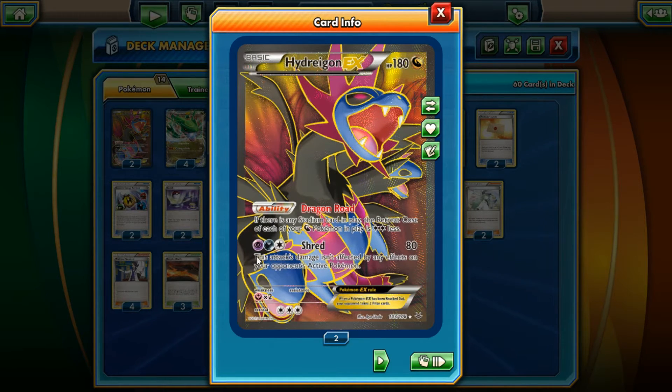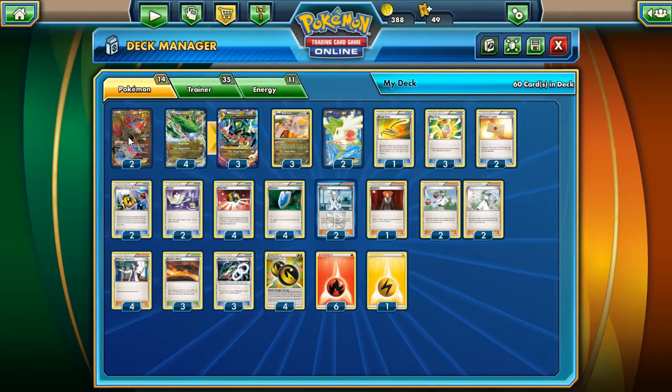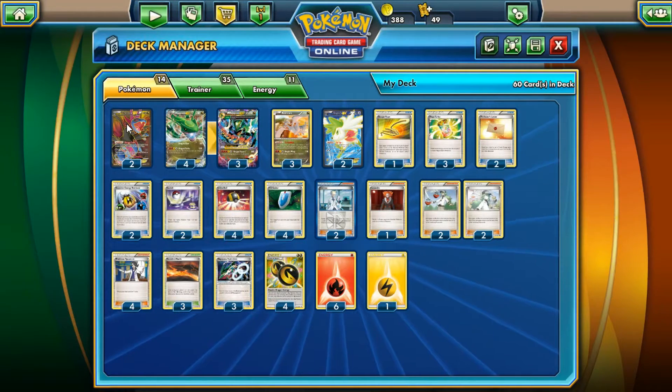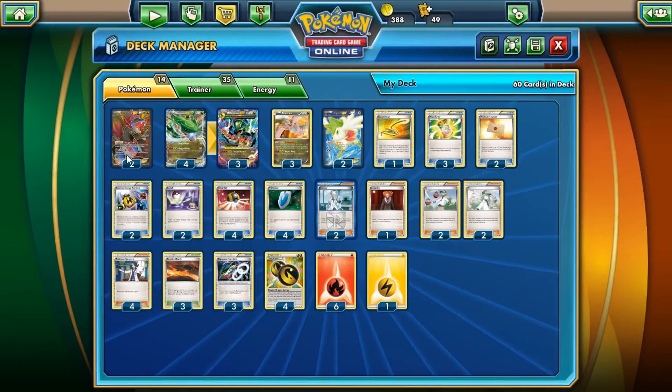I prefer Reshiram. Shred costs one Psychic, one Dark, one Colorless for 80, and the attack is not affected by any effects on the defending Pokémon — so it works against Safeguard, and if they have a Hard Charm it still goes through. We can use Double Dragon Energy to pay for it. The only issue is it has three retreat costs, so it can't give itself the benefit of Dragon Road.